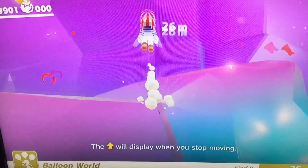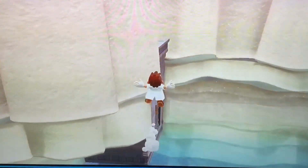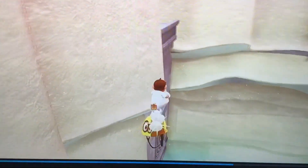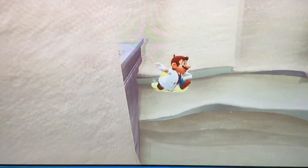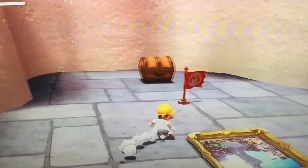What? What? Oh, this spot. Yeah, this is easy. All you gotta do is long jump, have the hat come back to you, throw it, twirl, jump off it, twirl again. There. Made it.